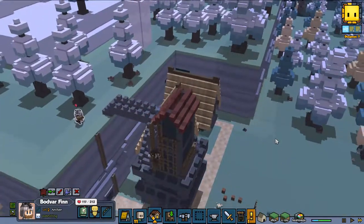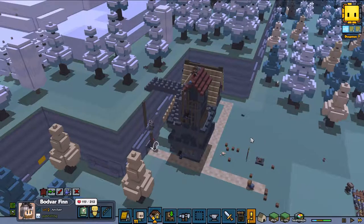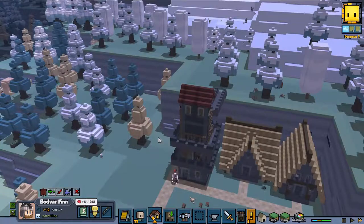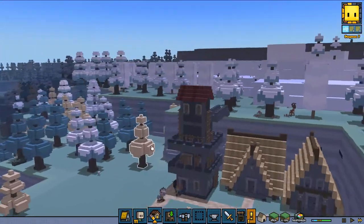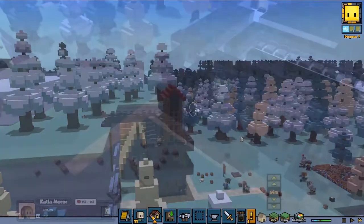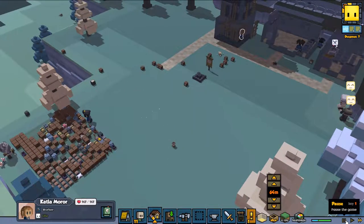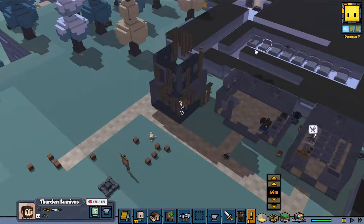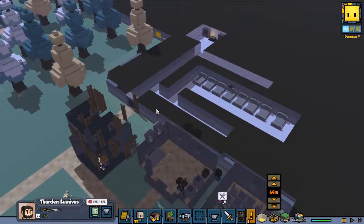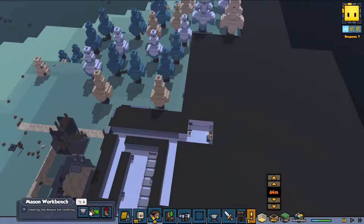We also need a blacksmith, a carpenter, and a farmer — we need a lot of things. We're almost done. I really enjoyed how this build turned out. Where is my carpenter? Let's pause the game — I miss my mason. Where is he? He's idle — that's impossible. Where's the last door? We need a reinforced stone door and I guess we can't make that one.